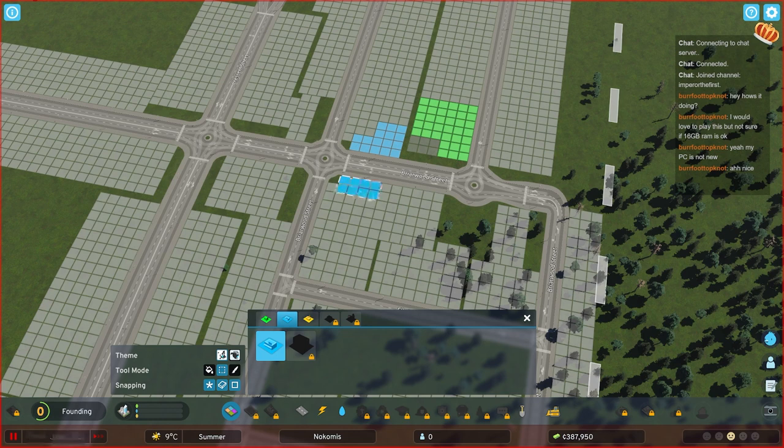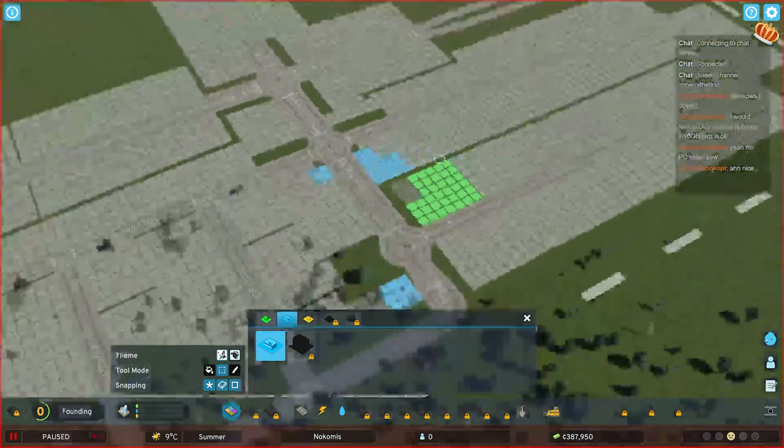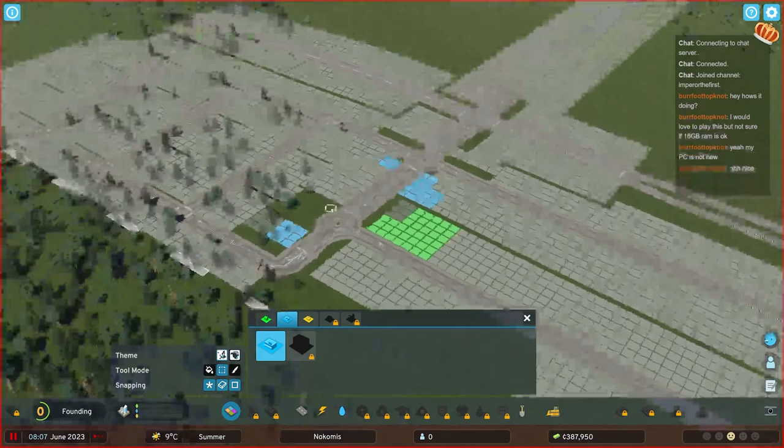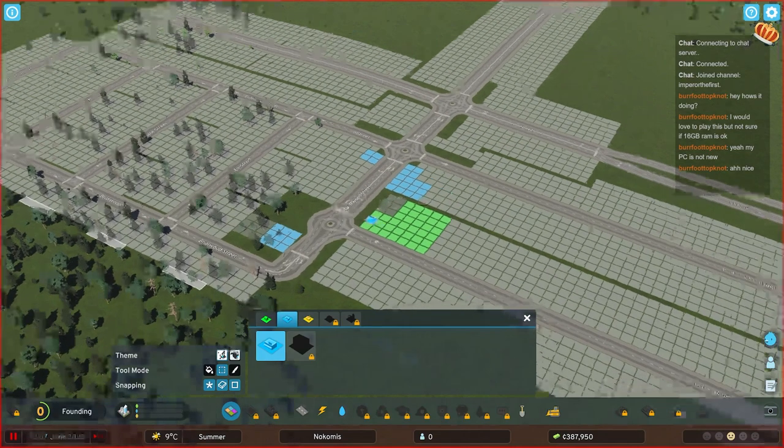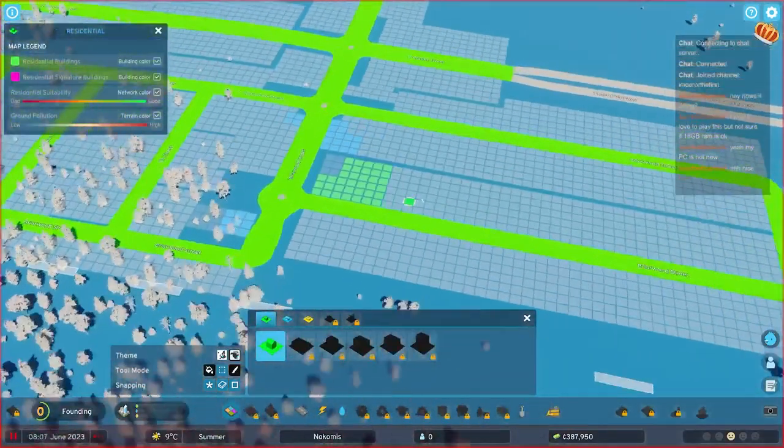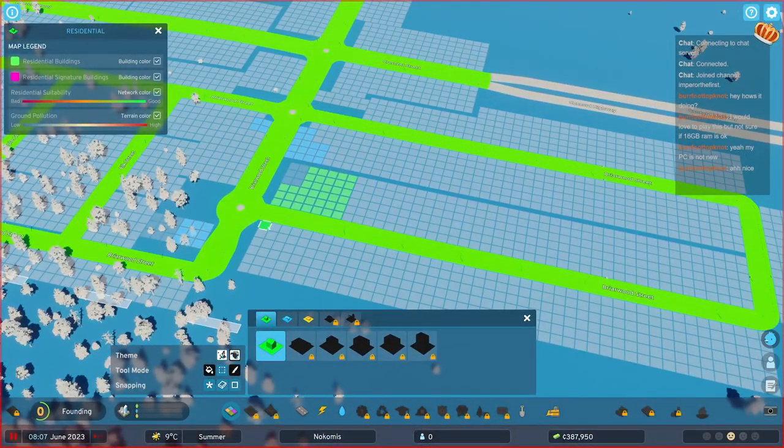We'll put down a few smaller type commercial buildings here at the center. We don't want to fill in a whole block, because first of all commercial zones generate some noise pollution - that's not great. Second of all, they need a high density of people to properly generate customers. If you just fill in the whole thing blue, they're going to complain about not having customers.